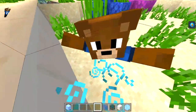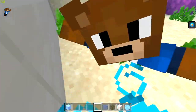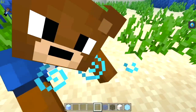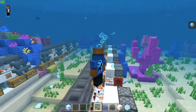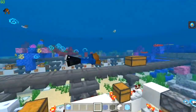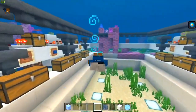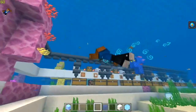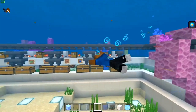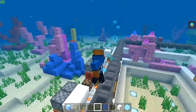Hey guys, FPP here again today, and today we're going to build an underwater item sorter version 2. Let's get building. The previous underwater item sorter had one or two issues — it wasn't the smallest, and there were some fluctuations because of the multi-piston design. What we've got now is version 2, which is very, very compact.